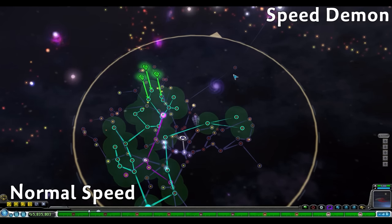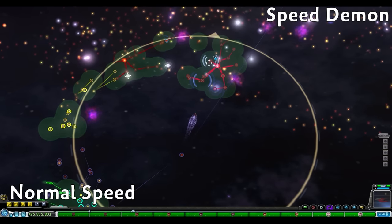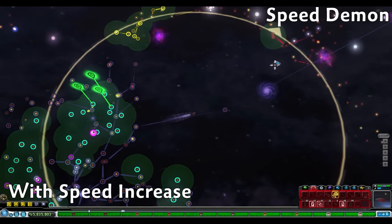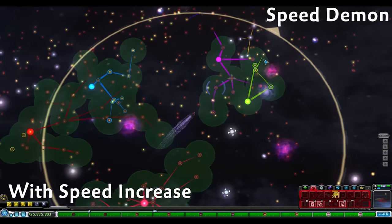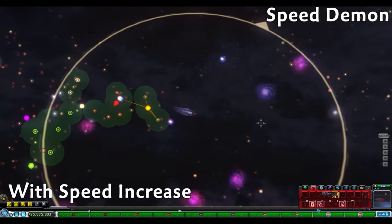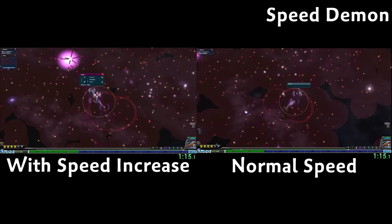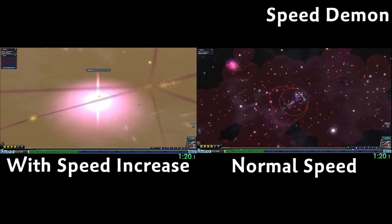Next we have Speed Demon, one of the best spaceship abilities, making our ship travel faster between stars. This is also one of those nice-to-haves you might not notice after playing for a while with it, but really notice when it's gone. Spending hours and hours in long casual space saves, this ability is a must-have. This ability makes our travel time take two-thirds the normal travel time, so if it takes nine seconds to travel, now it should only take six seconds — making us 50% faster. Being able to travel straight to the center of the galaxy at normal speed takes about a minute and 50 seconds, but with Speed Demon only took a minute and 20 seconds. Incredibly strong, Speed Demon goes into S tier.